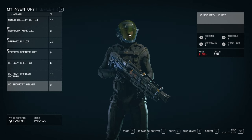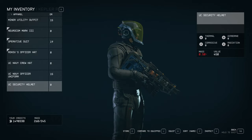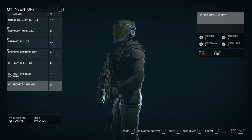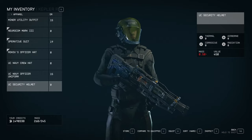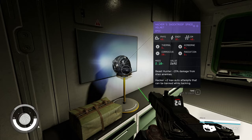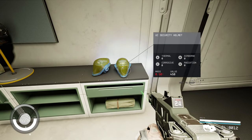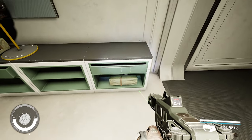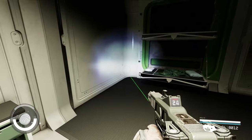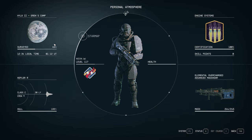I forgot — in the UC quarters, you will also find this helmet, the UC security helmet. I'm not sure if it's something that you are able to obtain in other areas of the game. This is the first time I see this helmet. So if anybody was looking for this helmet, you can find them in that UC quarters under the laboratory. You have two of them, so you can get them if you like.